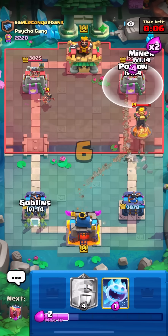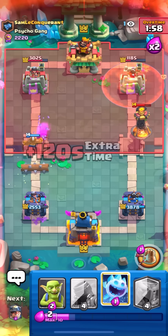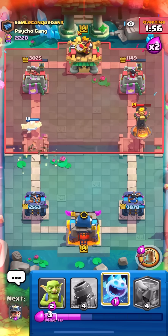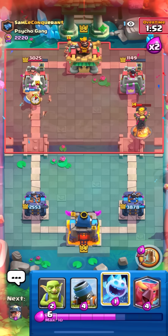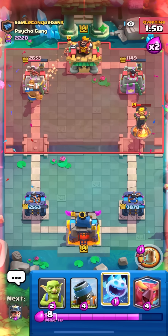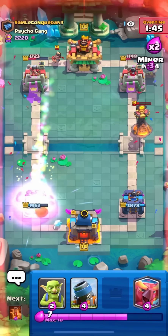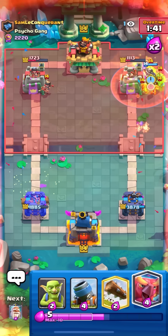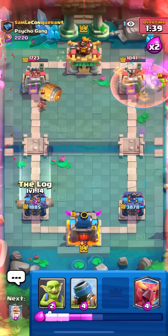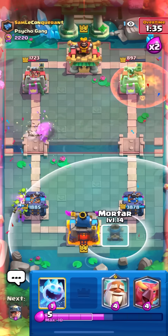Just gonna go for monk, ice spirit on the goblin barrel, and mortar is gonna lock onto the tower — that's gonna be one hit, not bad. Just gonna go for a phoenix on the left and then mortar on the right to get some dual lane pressure going. Probably just gonna inferno tower. No ability here — I just want to tank the tower a bit better.